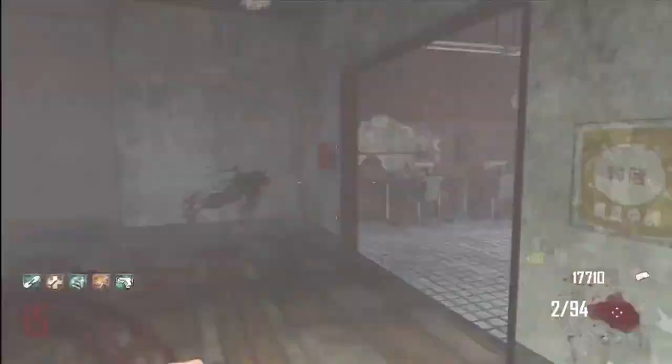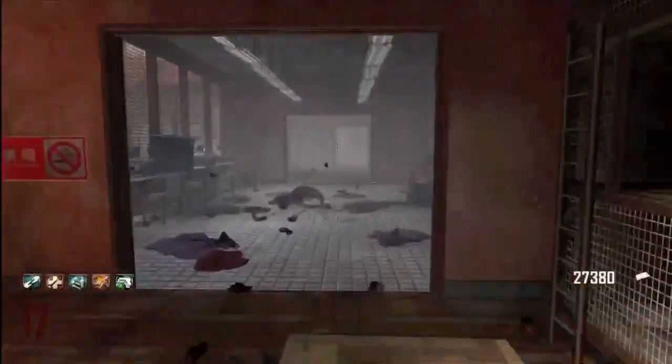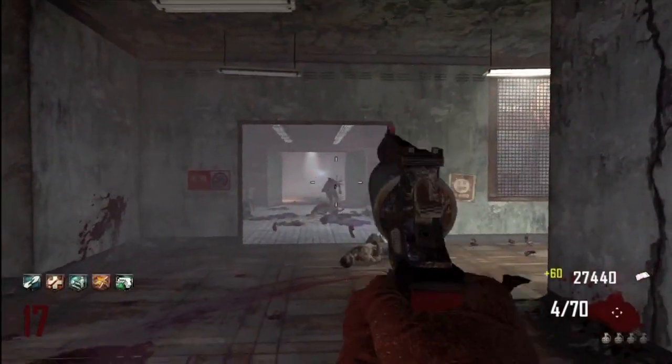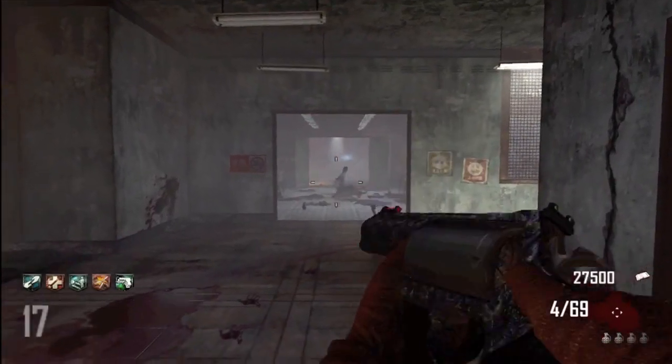Today's video is the Voice of Justice, or the Executioner, also known as the Judge. I think this is the best gun in zombies. I got it backed up by proof because this gun is one shot, one kill all the way up to 38 rounds. So that's pretty good — it's better than the ray gun.